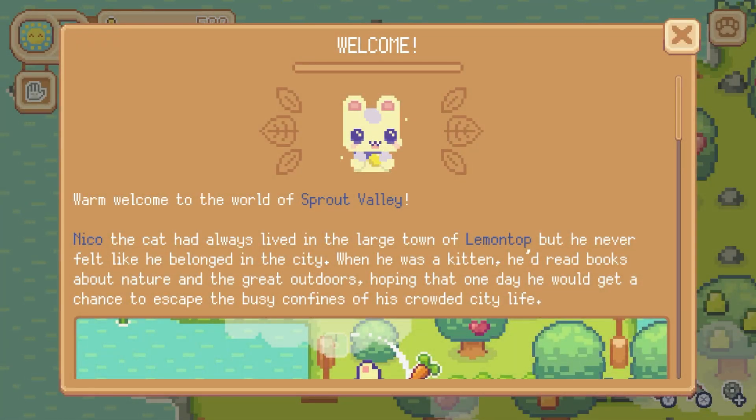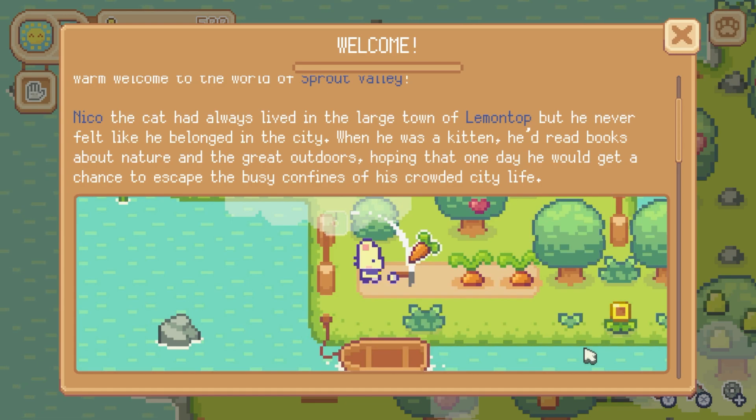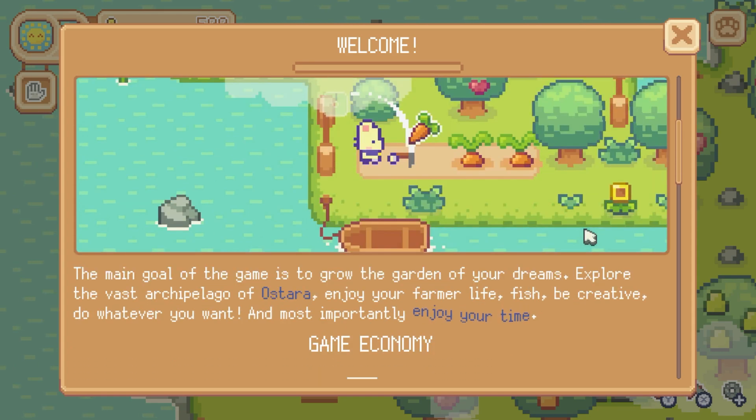Warm welcome to the world of Sprout Valley. Niko the cat had always lived in the large town of Lemontop, but he never felt like he belonged in the city. When he was a kitten, he'd read books about nature and the great outdoors, hoping that one day he would get a chance to escape the busy confines of his crowded city life. The main goal of the game is to grow the garden of your dreams, explore the vast archipelago of Ostera, enjoy your farmer life, fish, be creative, do whatever you want, and most importantly enjoy your time.